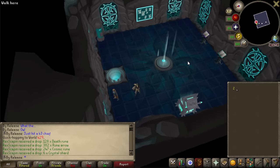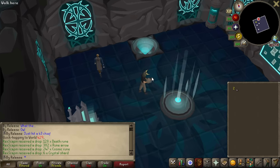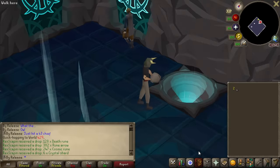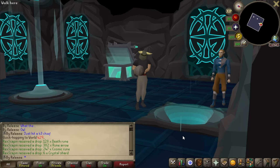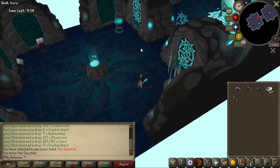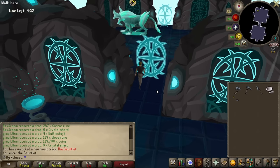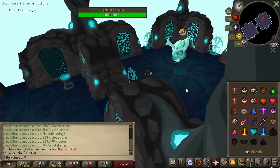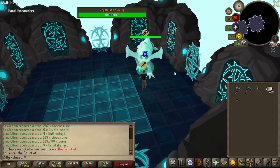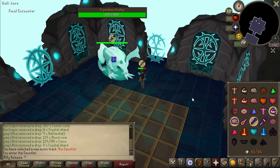You have to complete a regular Gauntlet before you can even do corrupted. You can go in if you want. They're gonna let me bring my rock in, right? No. So first thing you want to do is just go straight into the boss room. Is that him? Yeah, just go straight in there. Are you gonna want to pray range? Usually I just like to hit him a bunch of times. You're gonna want to put those on. Pray mage now — he just disabled your prayers.